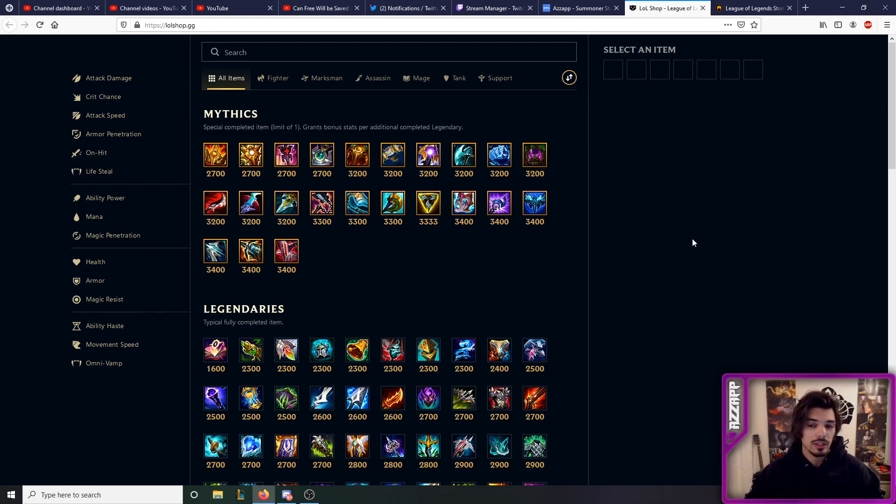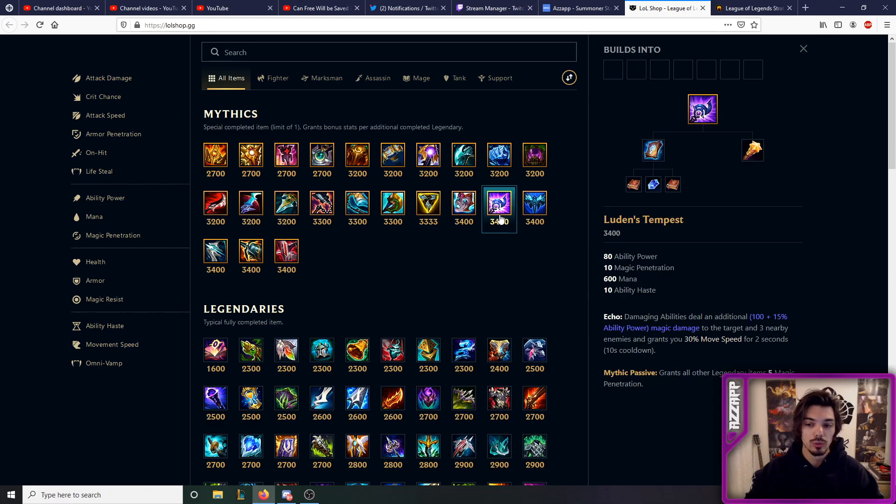In Season 11 your mythic item is the most important item and it dictates the entire playstyle you're going to go for. I've narrowed it down to three options, which is way better than previous season because previous season had basically one build you kept doing all the time — that got quite boring fast. This season has way more options and it's way more fun for mages. The one I think is the most balanced for pretty much most mages and Vel'Koz is Luden's Tempest.